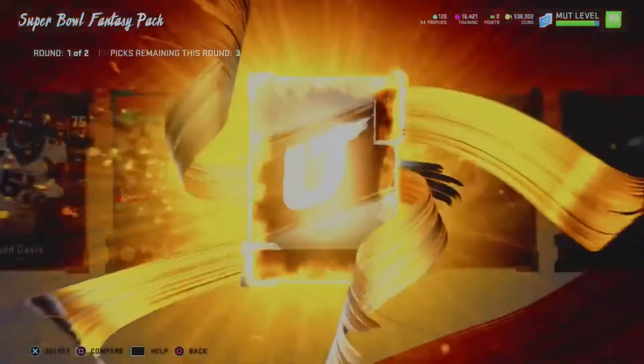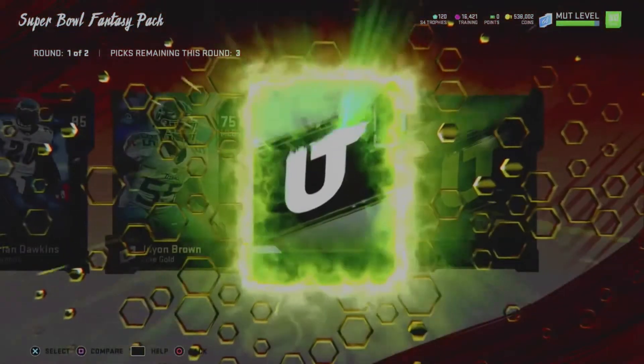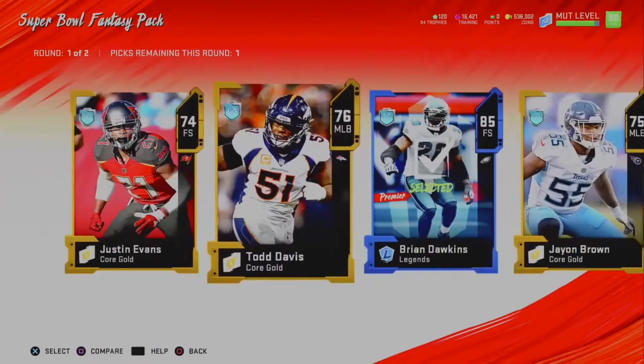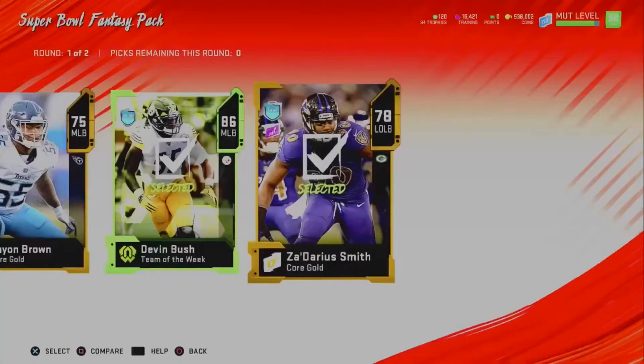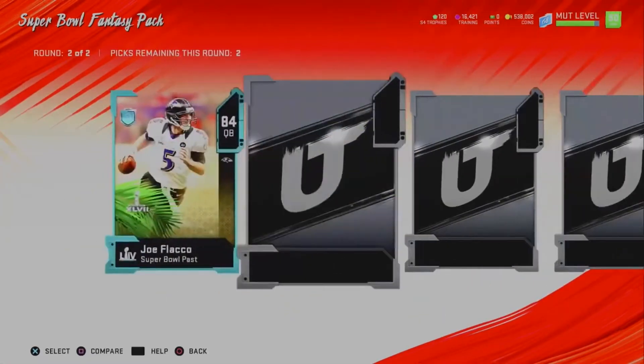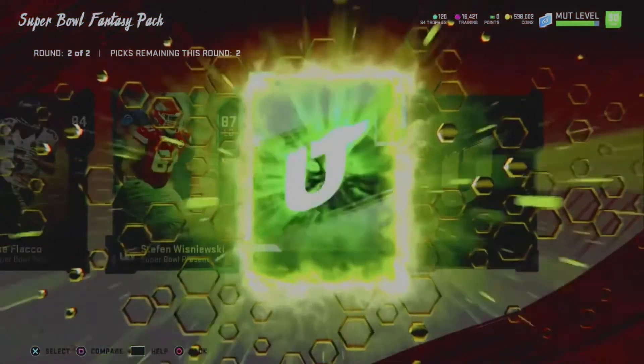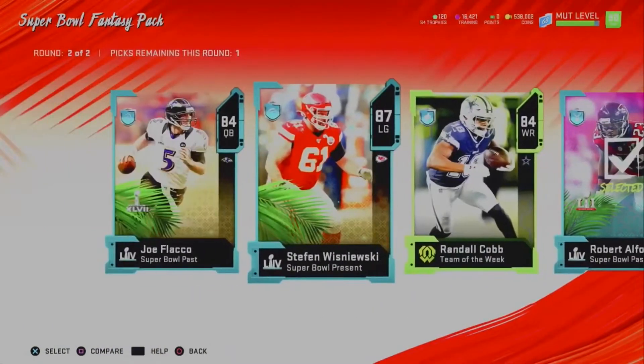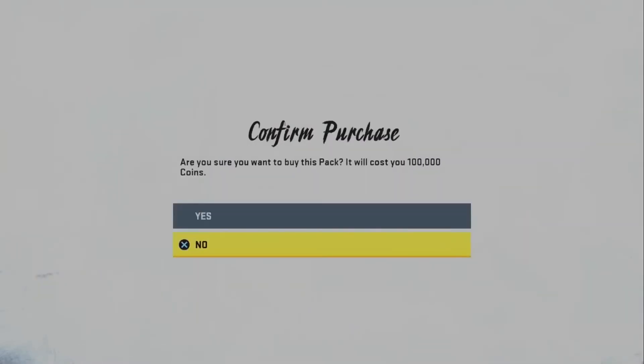The next pack, we get a Gold and a Gold Legend — 85 Brian Dawkins. We're going to probably get low Legends in round one. Then an 86 Devin Bush, he's like 40k and has good speed. So this is a 45,000 to 50,000 coin first round — we only need to make up about 50,000 here. We're getting an 87, not a good Team of the Week card, but another 90 Alford. So we profit maybe 10k here after fees — probably breaking even, but these packs are okay so far.